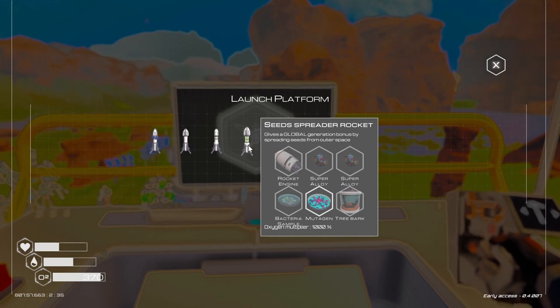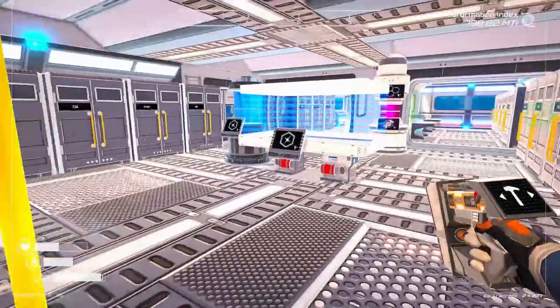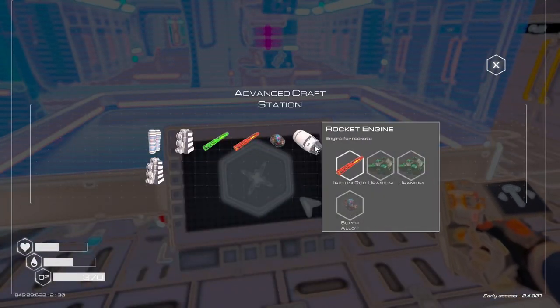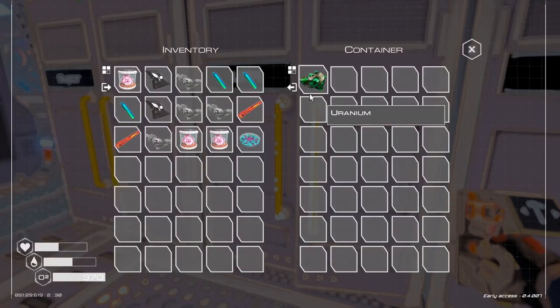Okay, we need a rocket, and we do need one of those biosamples by itself. So first, let's see what we need for a rocket. Okay, I have that but I need two — and I've only got one.